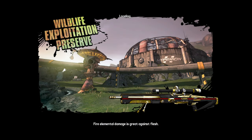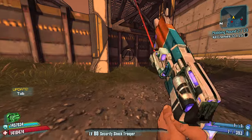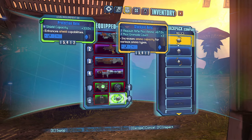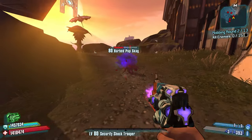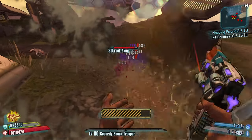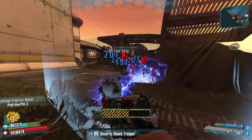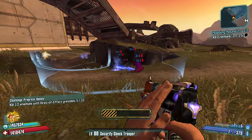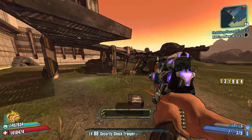Alright, the wildlife exploitation preserve. This map can go a couple different ways. I do like this one — there's a lot of red chests and I know where the secret is. Shield capacity, assault rifle damage. We could have an assault rifle Axton build coming in. I've been meaning to do that because he has built-in synergies with assault rifles. Are these Teslas better than fire bursts against fleshy enemies? Probably not, but that doesn't mean they're not good.